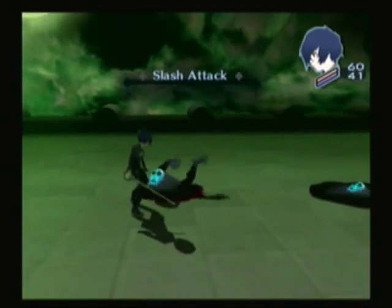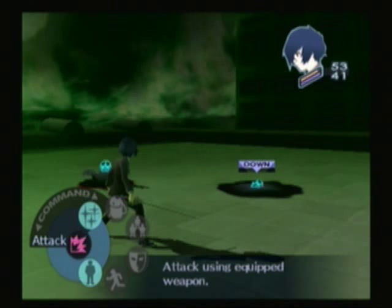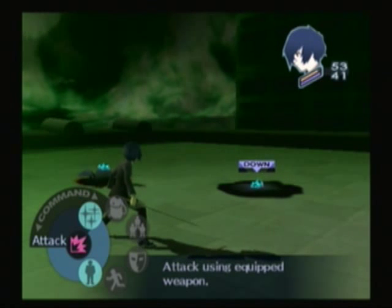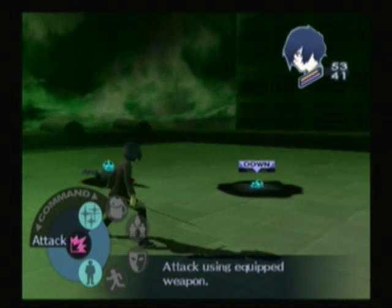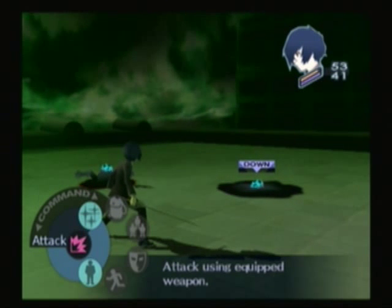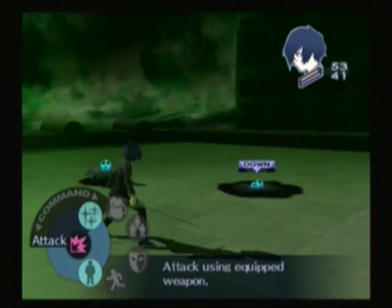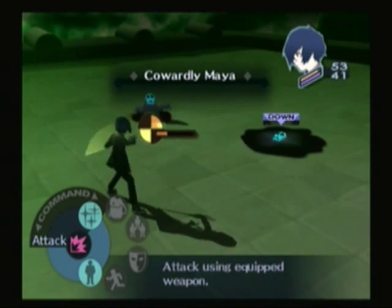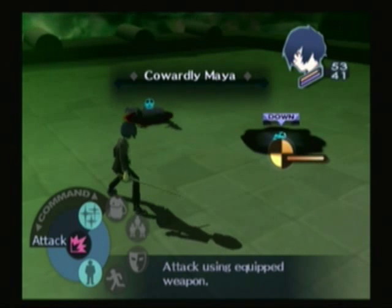Oh yes! You see the little down icon over that thing? I didn't think I'd get to show this off already. If an enemy misses you, or vice versa, if you miss an enemy, they'll fall down. They'll take more damage from attacks. I believe it's a critical hit every single time to a downed enemy. Once you attack them, they get back up. Or, is that Persona 4? Well, let's find out.